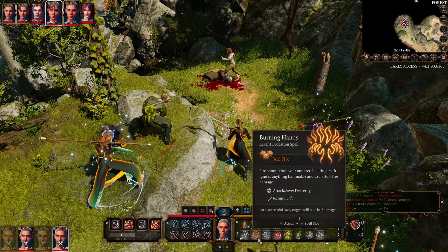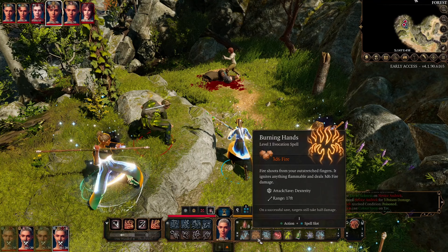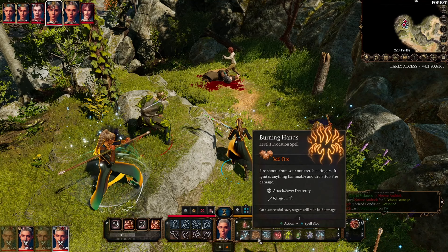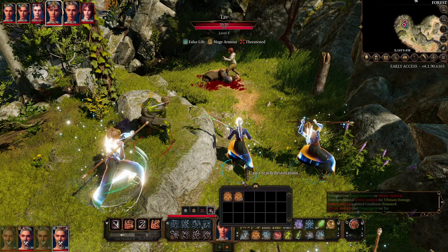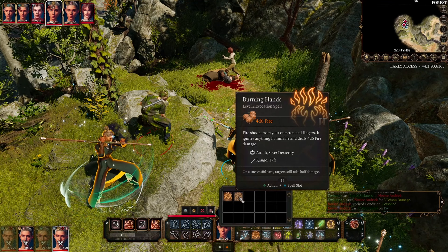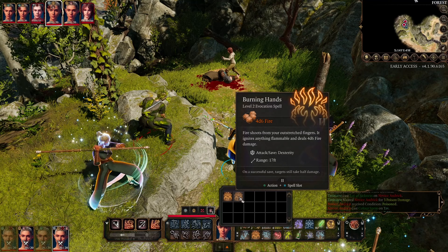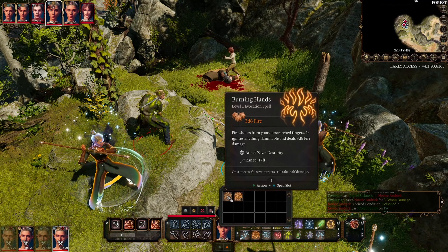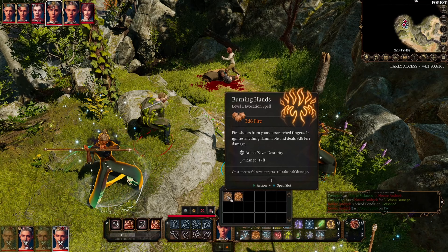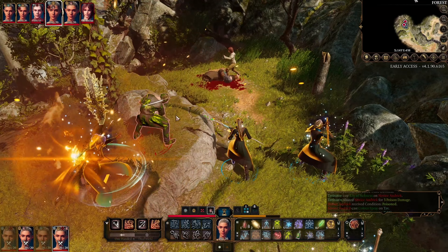For our first spell, here we have Burning Hands, which is an evocation spell. There's 3d6 fire damage in an AoE in front of you. You can cast at level 1 or level 2, where using a level 2 spell slot gives an extra 1d6 damage, so 4d6 in total. The enemy gets a dexterity saving throw — if they pass, you do half damage.